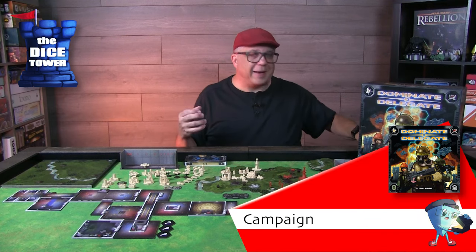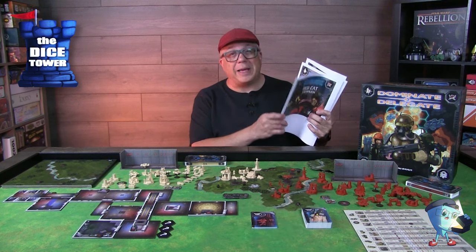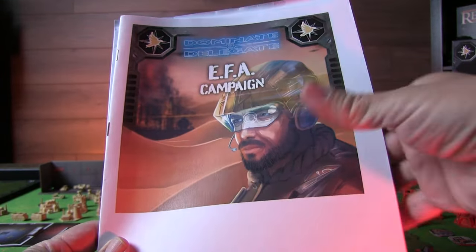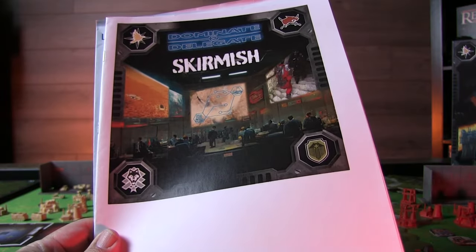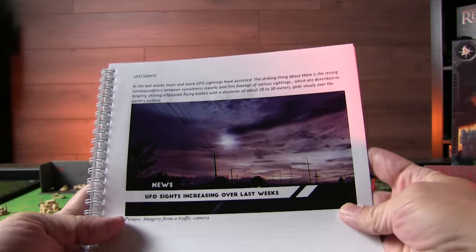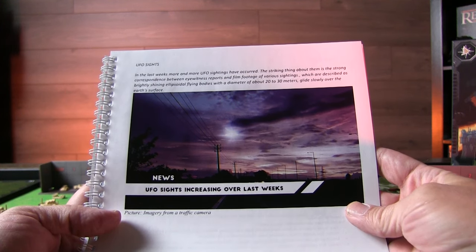There's several campaign books and a skirmish book that you can dive into, and take a look at what you want to do and how you want to progress through the campaign. I'm really looking forward to seeing how this world flushes out. And in the main rule book, you have some nice story elements there, defining what the world is and what's going on — and maybe even UFOs.